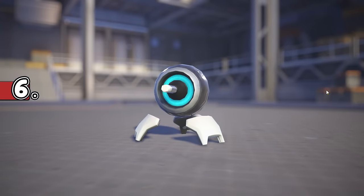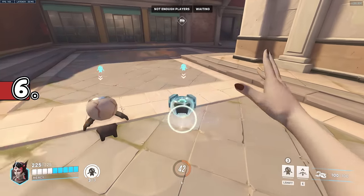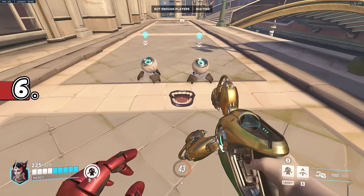With Symmetra's Magician skin, the turrets have a cute little wand coming out of them, and on her Epic Vampire skin, there's spooky little eyeballs, which go really well with this mouth spray from Halloween.